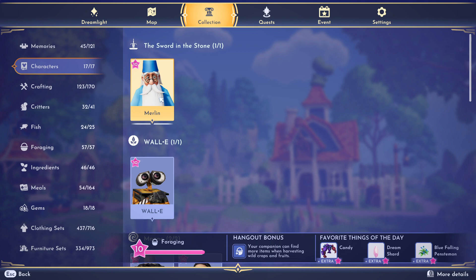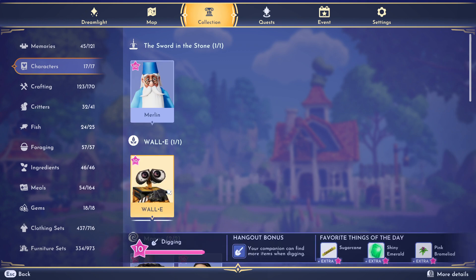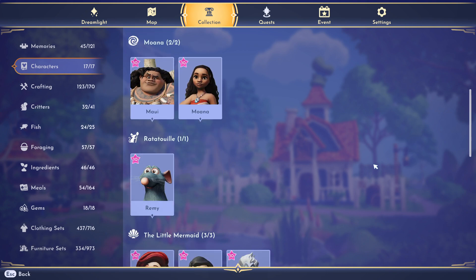His favorites today include candy, a dream shard, and blue falling penstemon flowers. You can only give him one of each per day for the bonus friendship points. In the bottom right you can select for more details — I used this to check where I got a cool wizard hat, and it shows I got it from leveling Merlin to level 10 and completing his level 10 quest. Same applies for Wally — I can see I got a cool yellow bike at level five.